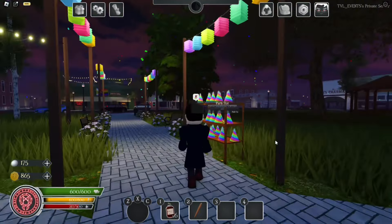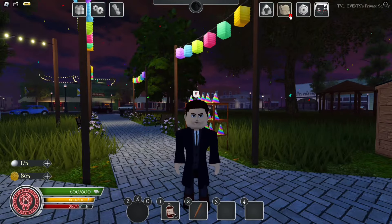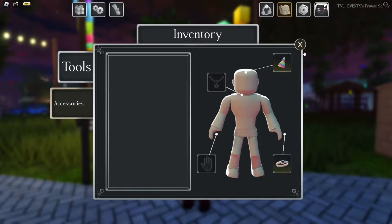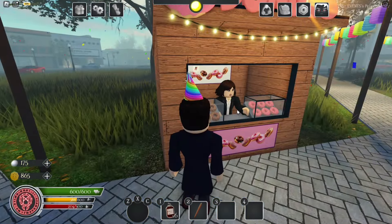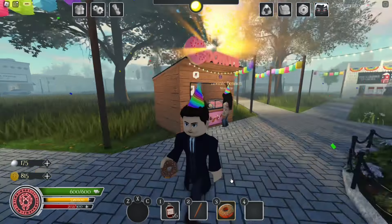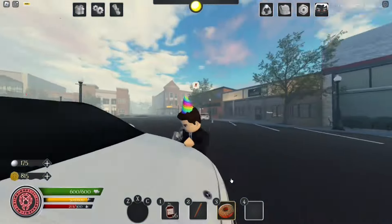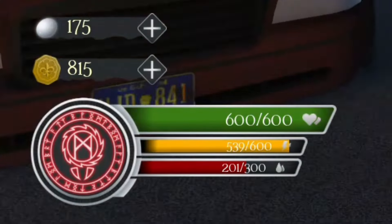Over here at mid we have this really cool party hat stand, and it basically gives you a party hat in your inventory. If you go ahead to your inventory and drag it onto the hat section, you'll now equip the party hat — it looks really cute. Then we have this NPC named Claire who gives you either strawberry or chocolate donuts to choose from. These donuts actually regenerate some of your energy or stamina, so when you eat one your stamina goes up a bit, which is a really cool little addition.